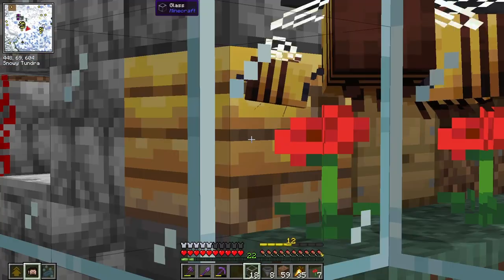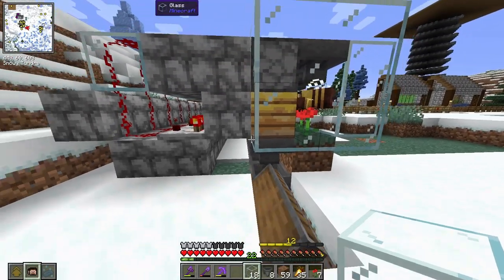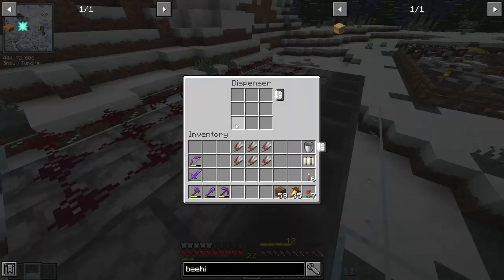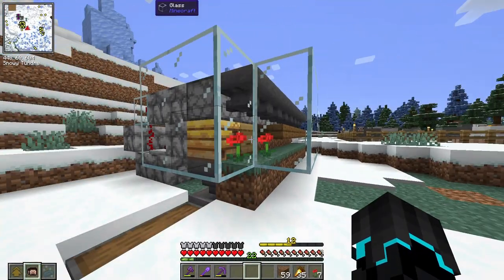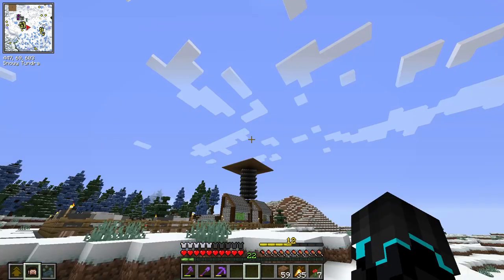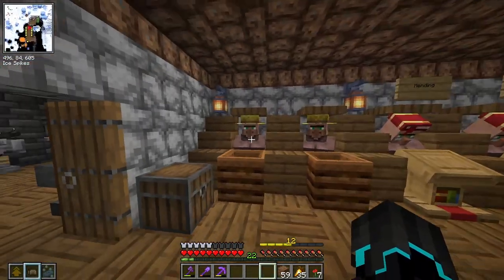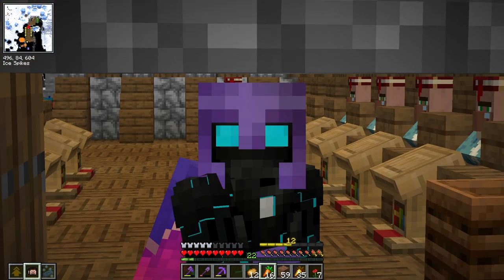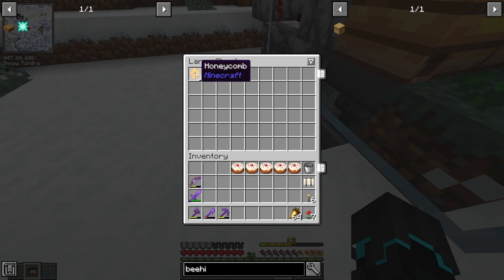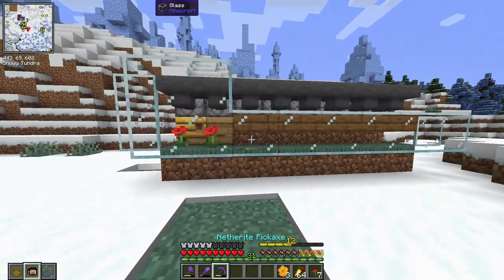The only way we'll be able to tell is when it's full and has been sheared, and then honeycomb should go into this chest right here. I've equipped these dispensers with shears and now I just have to wait. I wonder if it will work while I'm AFK up there. In the meantime, I'm going to be doing a bunch of trading with these villagers. I can now confirm that the farm is successfully working — that is really, really cool.